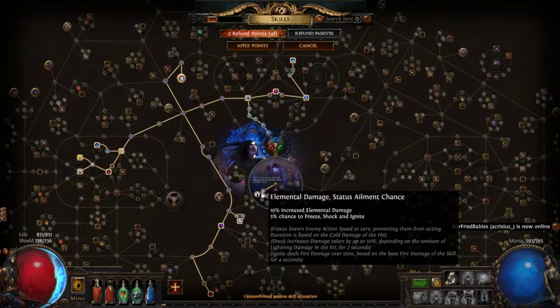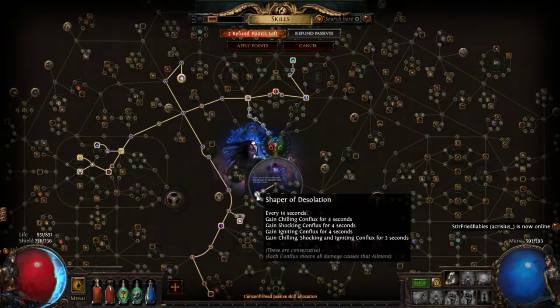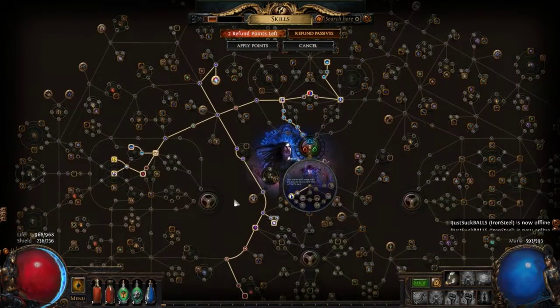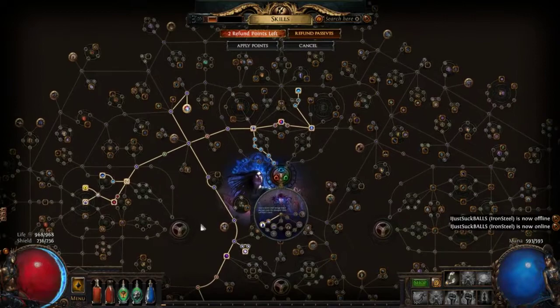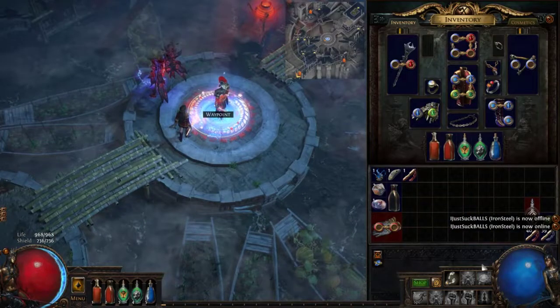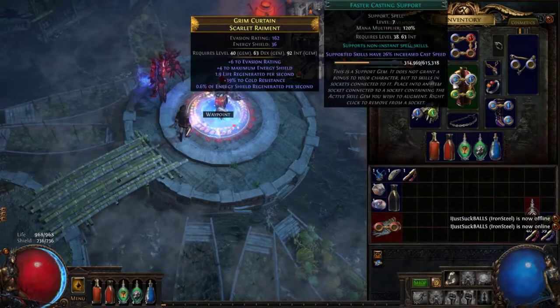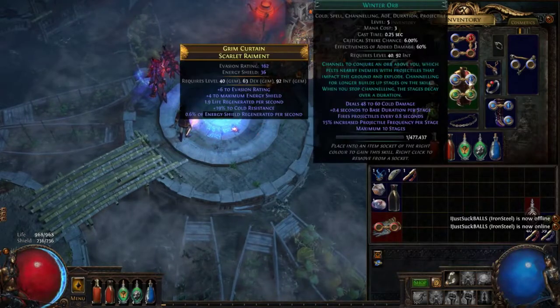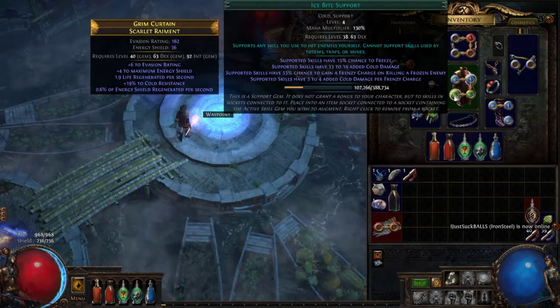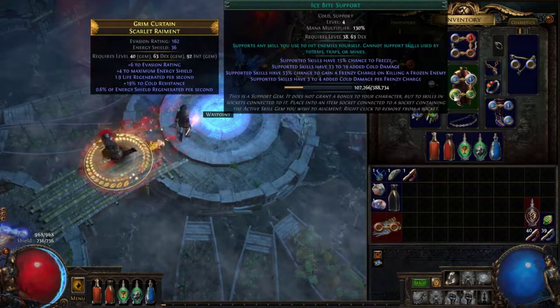The build is actually doing pretty well — I clear content pretty fast and I'm really excited about it. I'm still not fully set up with all the links because level 40 isn't that high; I'm probably going to start setting stuff up around level 60. Here are my current links: Faster Casting, LMP, Icebite Support, and Winter Orb.